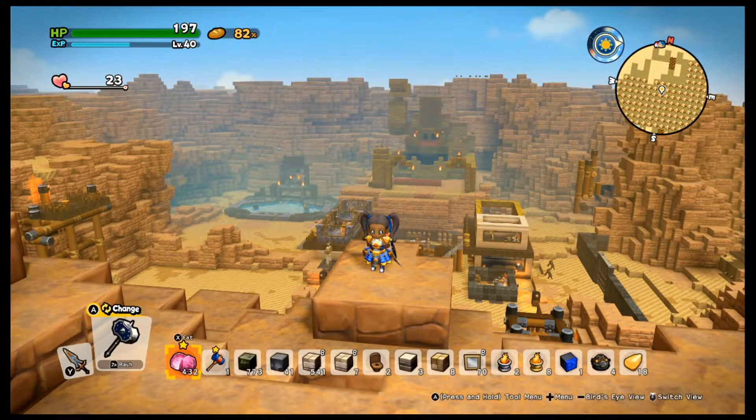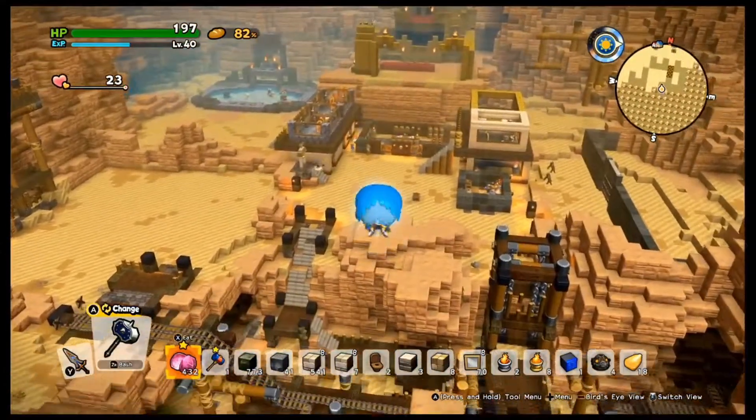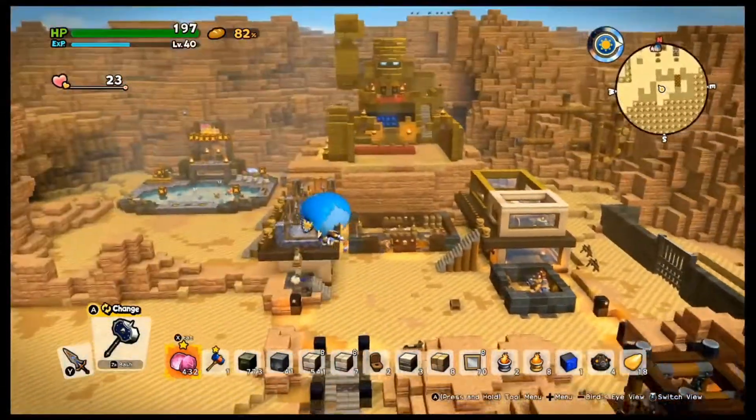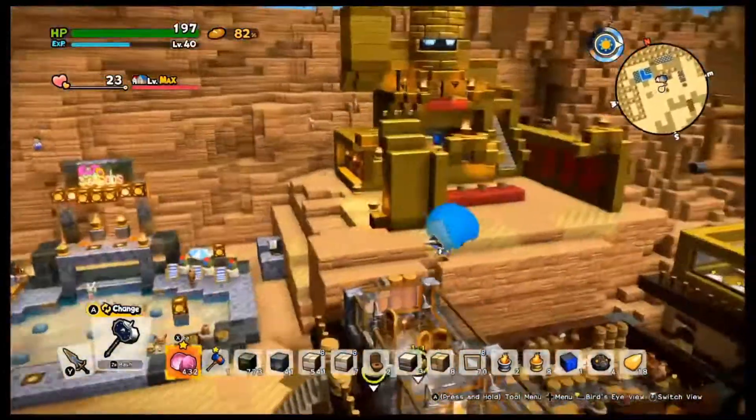Okay, I'm back. Right now we're about to show you my first Crumbledon area before I started getting real creative. This was just me in the beginning learning how to play the game. Say hello again. All right, boss says hello. Quick flyover — this is Crumbledon. Nothing great; I did the bare minimums.